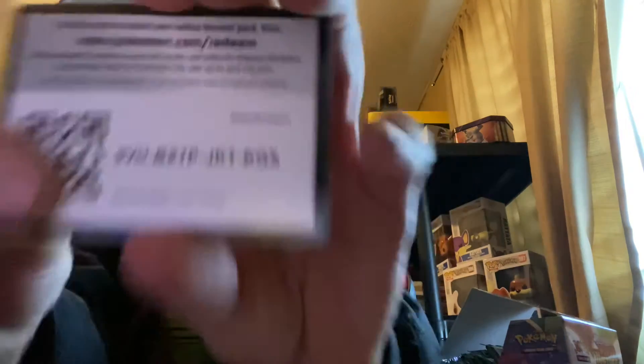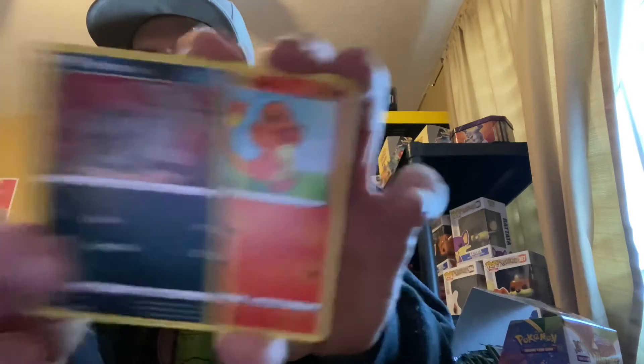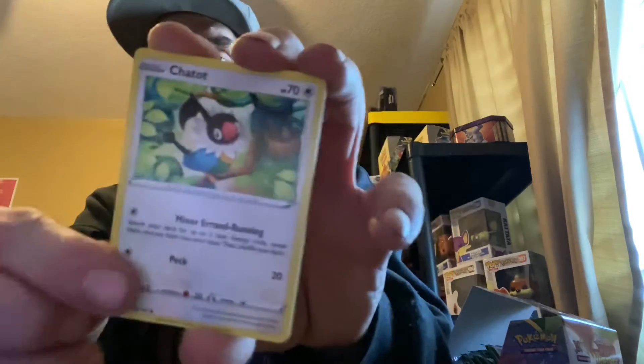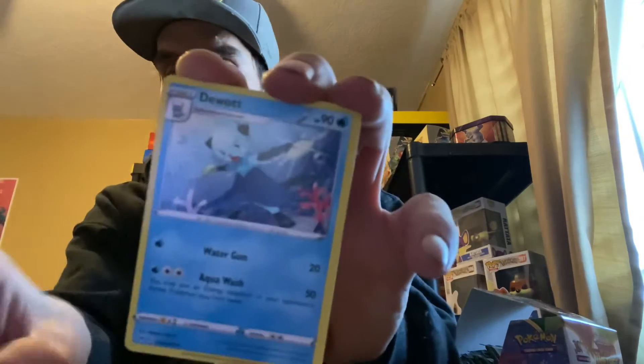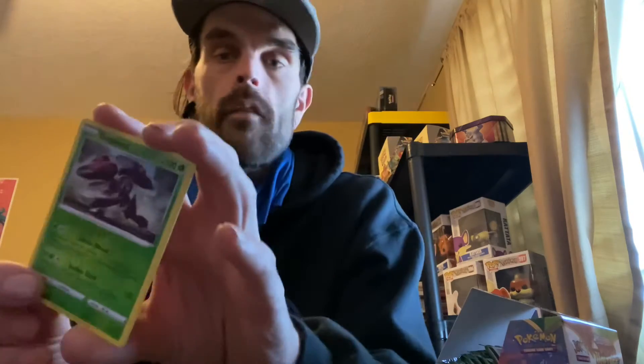Got that code card right there. One, two, three, four. Okay, sorry — we got eight points, my bad, I miscounted. All right, cut it. Here we go — Pachirisu, Charmander, darkness energy, and trainer card. Reverse holo rare, so we have eight and a half points, and a non-holo.